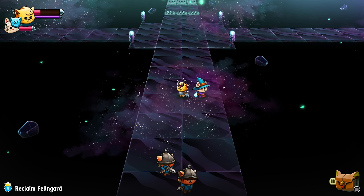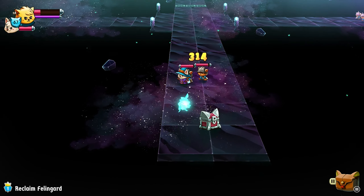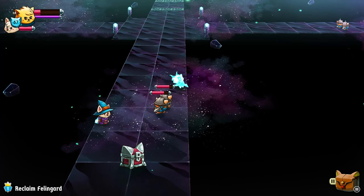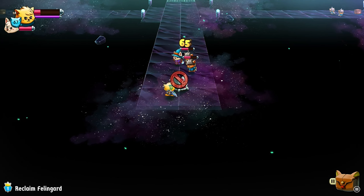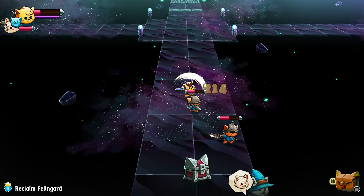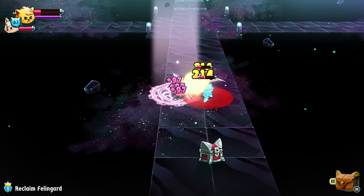Oh, there's a chest. It's very difficult to see the red things when I keep doing that lightning stuff, and the floor is kind of purplish too.